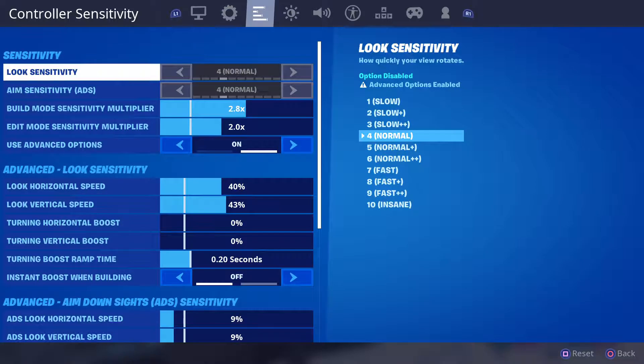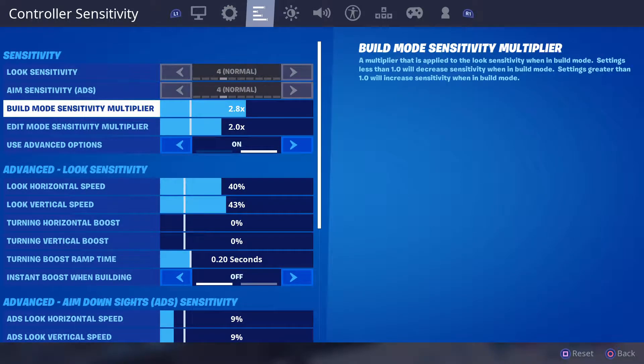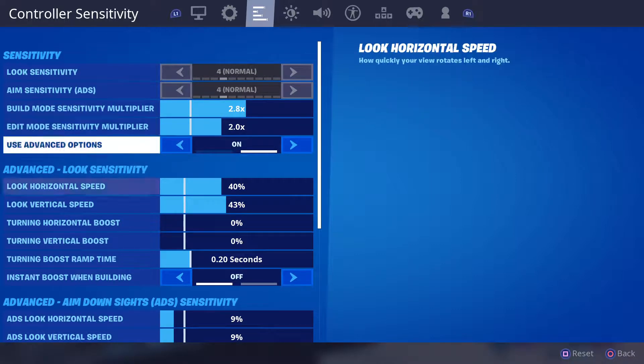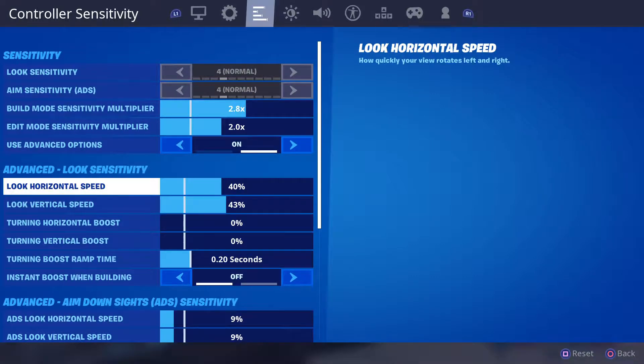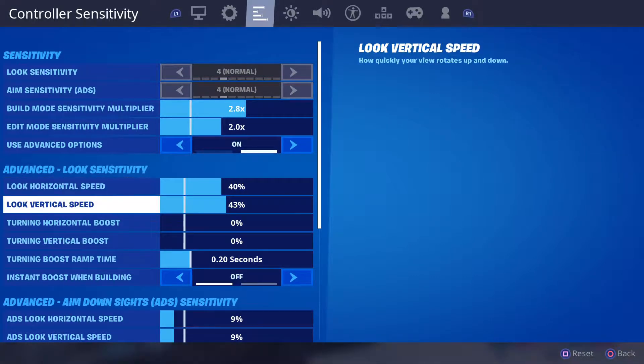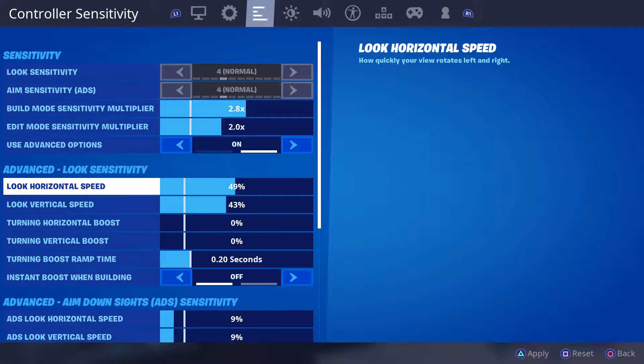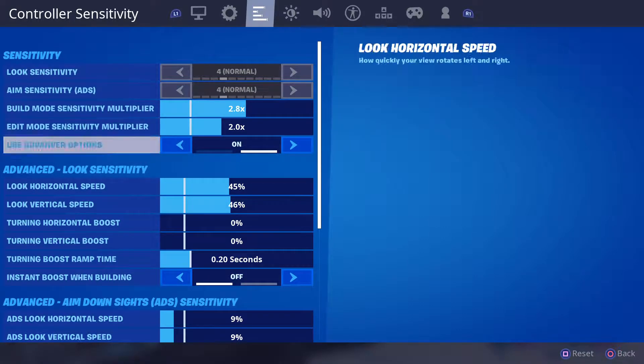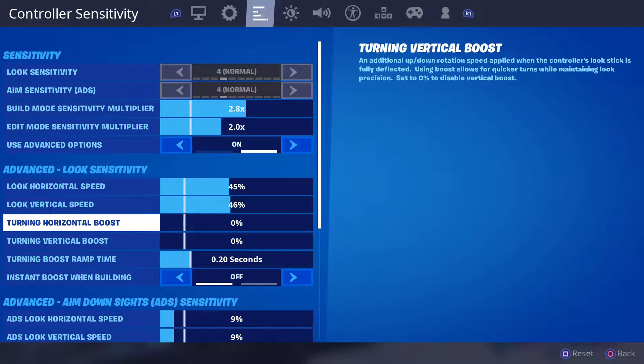I recommend using the new settings. You can increase your build multiplier way higher on this one, do your edits the same way, and this is going to be your X and Y sensitivity. Mine's pretty low right now — I've been messing with it a lot and still can't figure out what I like. There's also a Boost setting — let me turn it on real quick.